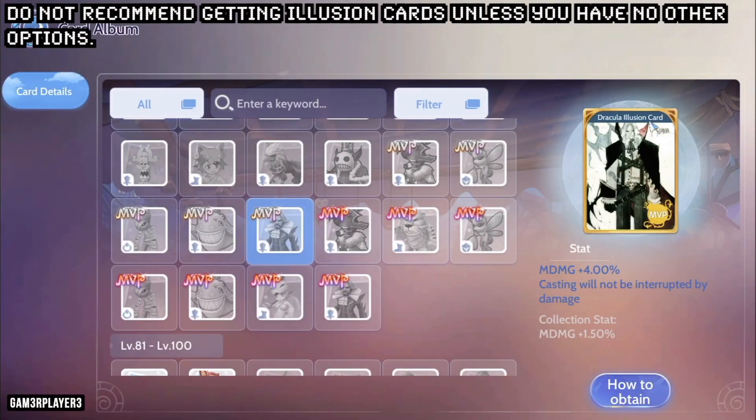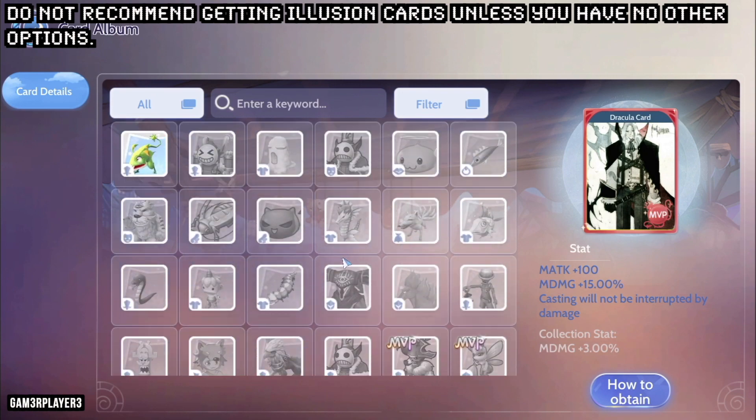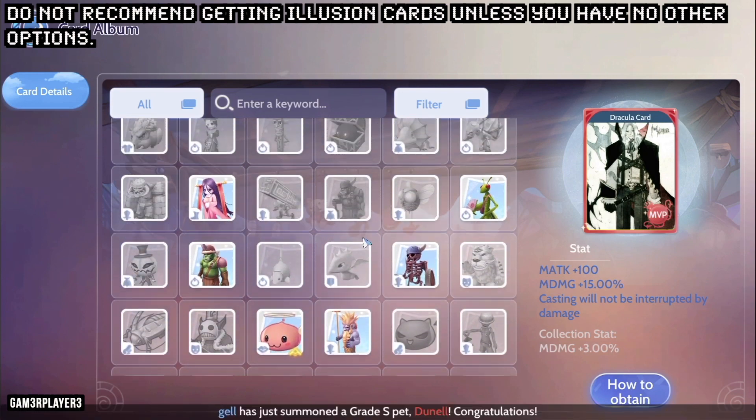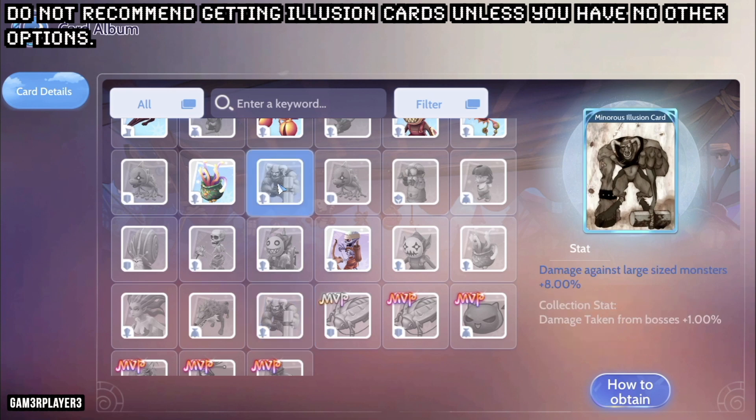Take the Dracula card as an example: the original card provides 15% magic damage and 100 magic attack, while the illusion only provides 4% magic damage. Another example is the popular Mineris card — the original provides 20 physical attack power, 20 magic attack power, and an additional 18% damage to large-sized monsters, while the illusion only provides 8% damage to large-sized monsters without any attack power stats.